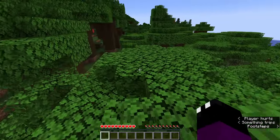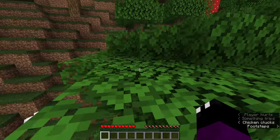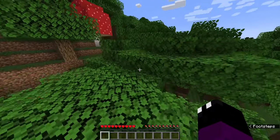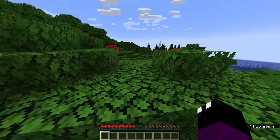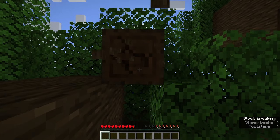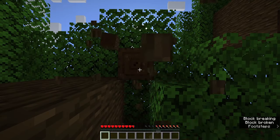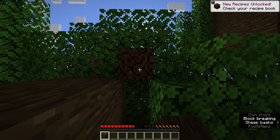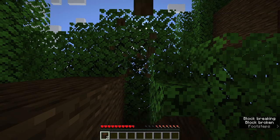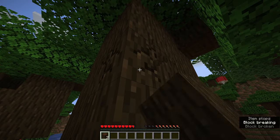Let's make our way over to the trial chambers. I'll probably be picking up one or two little things on the way there — maybe just a few very basic tools and some food, but that's about it. I'm going to grab some wood from the dark oak tree and then make myself a pickaxe and an axe just for a little bit of defense.